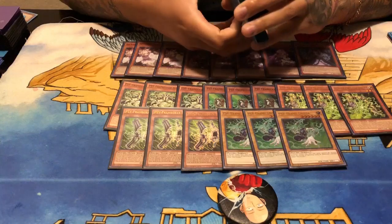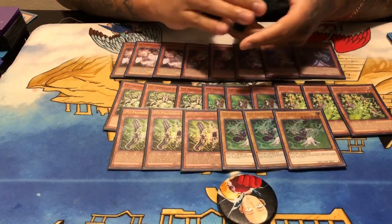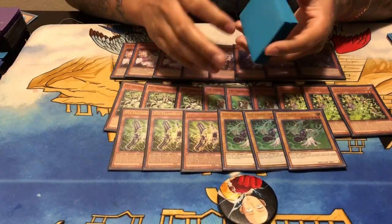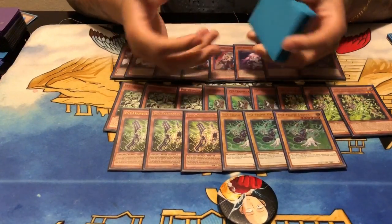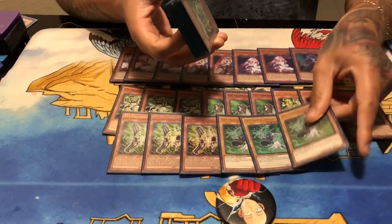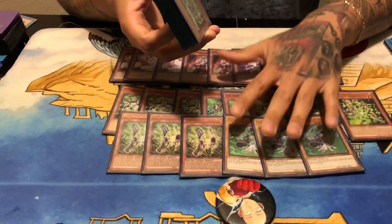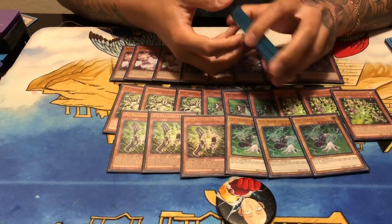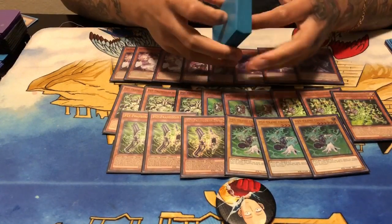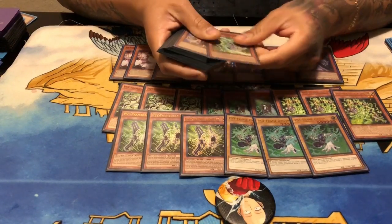Three copies of Driver. Driver is a necessary evil — it's a brick, it's a vanilla, but it has multi-purpose. You can use it with the field spell: if there's any monsters your monsters can't get over, you can use the field spell to discard Driver and give them a surplus of 2500 attack, which helps you push over a lot of monsters in today's meta. I can't think of any meta-relevant monster with attack higher than 5000, and your max cap is 5300 with the field spell.